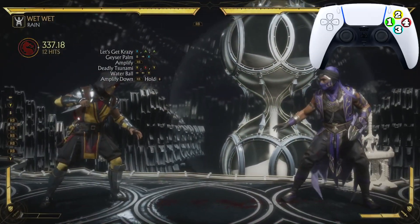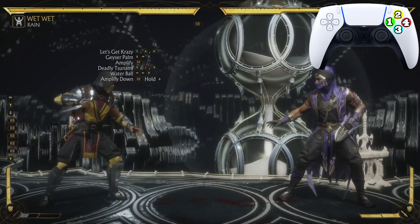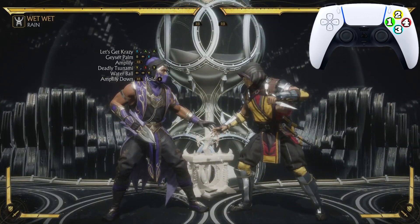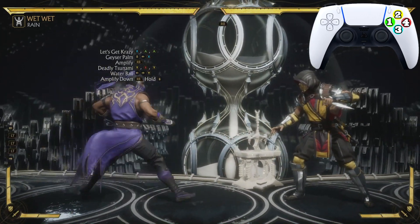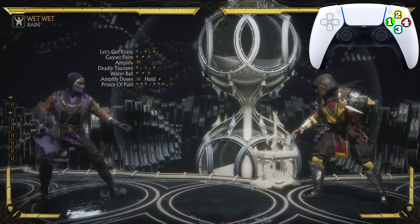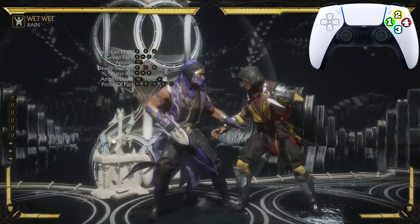You could end it with the uppercut — they both do around the same amount of damage, so you could be safe and end it with the uppercut right there. But we're gonna end this combo off with the Prince of Pain: the four-to-grab.